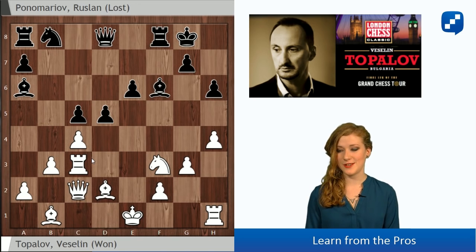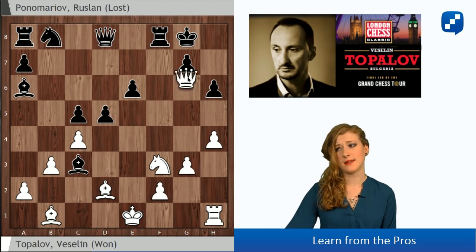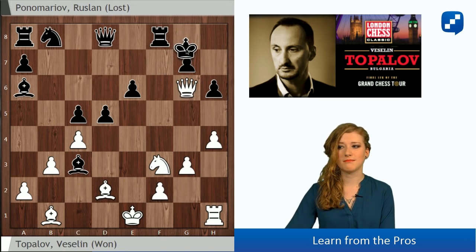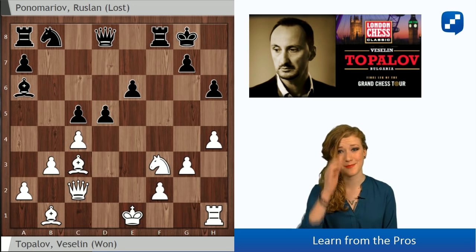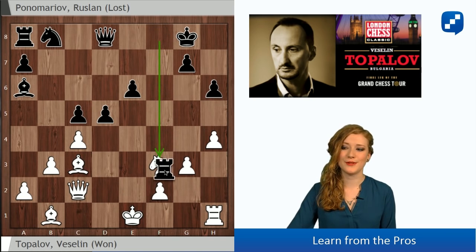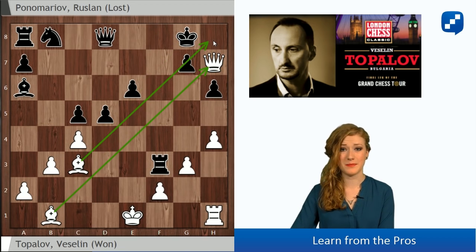The funny thing is that after Bxc3 there's no mate - just a perpetual check. d4 was the move actually played in the game. After Bxc3 he simply wanted to recapture with the bishop, so it is an exchange sacrifice. Even this knight is hanging on f3, but now after Rxf3 problems really come. The two bishops on these diagonals, the queen there - it's going to be mate in a few moves.